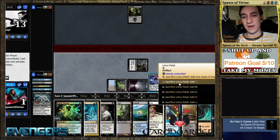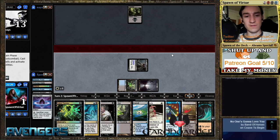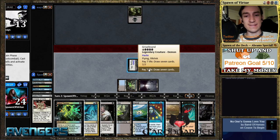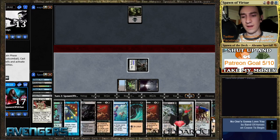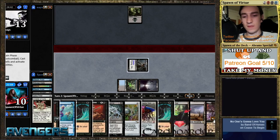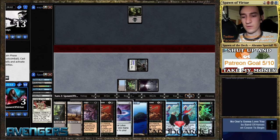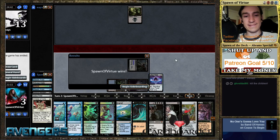Actually, technically that's enough, but I like showing off the children loop. And odds are if we're going to hit another mana source, it's pretty likely that you hit — yeah, there's a chrome mox, there's another lotus petal. So we're pretty set to go off. Kill the children. All right.